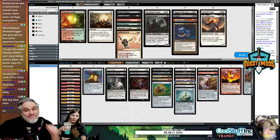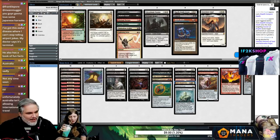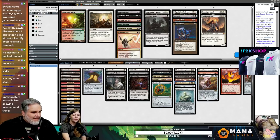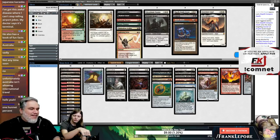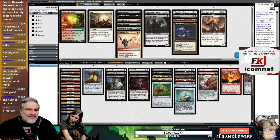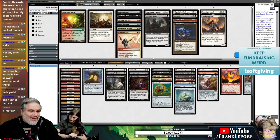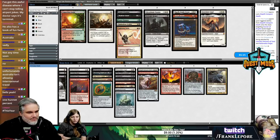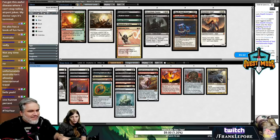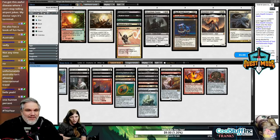Not anytime soon — what are they playing? We have no idea. As US citizens, by the time we go, it'll be eradicated in Japan and Australia. I want to bring in Mizzium Mortars, maybe Languish. Let's languish — I feel like they're supposed to have done something but didn't. The opponent — well, it's an elfie deck, you never know what Shiny Joe's up to.